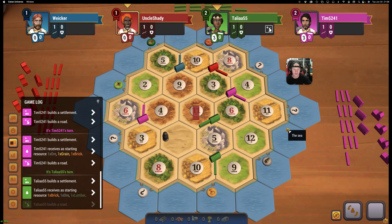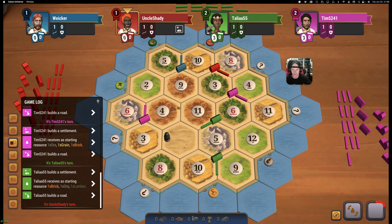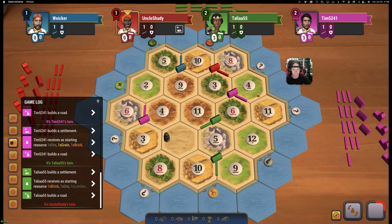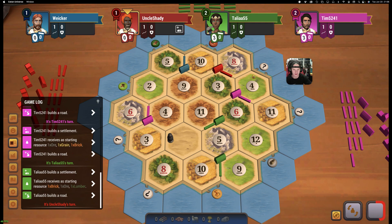So red wants brick and sheep. Does he go 9-2-4? He could just take a good spot like 8-10 or 6-11-12. 8-10 is a good spot because you can get to the 8-3 as well. 9-4-11 is valid though — gets you on good brick numbers. He doesn't really want the 8-10 or 8-3 because he already has wood and wheat and is on the 8 and the 10. I think 8-4 is going to be our spot.